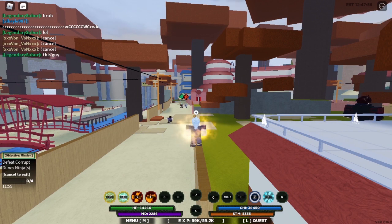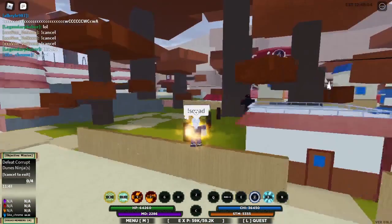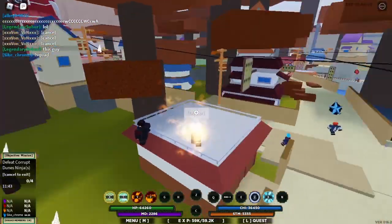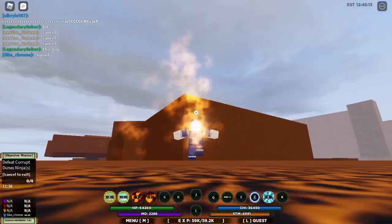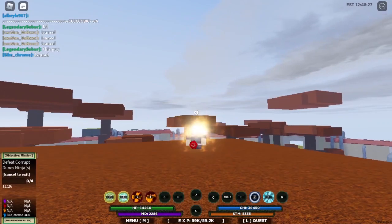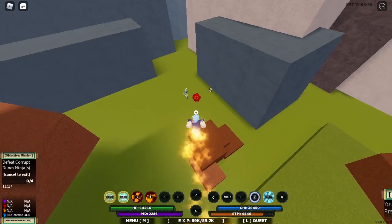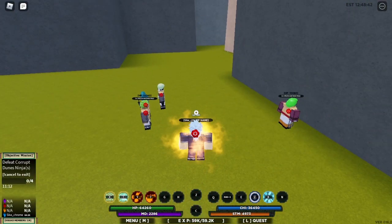You make a squad by doing exclamation mark squad, and at the bottom left you can see there's a squad. Then you make your friend join it so that one of you can select the missions, and the other — the more powerful one — will go out and actually do the missions, and you'll both get the XP. That's what I think you should do for quite a bit until about level 600.